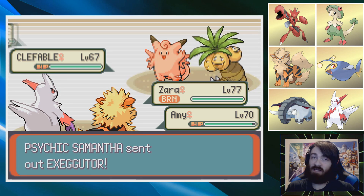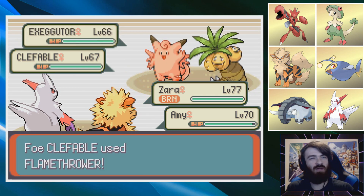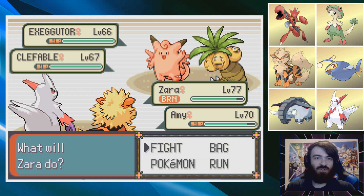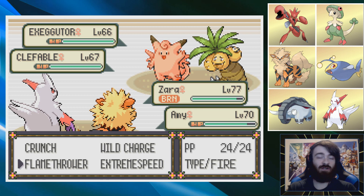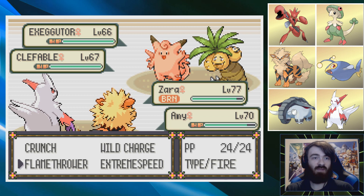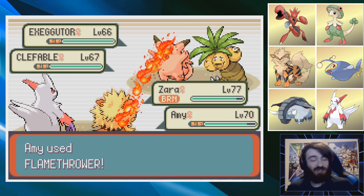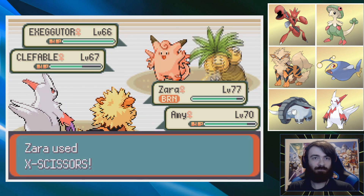Exeggutor again! Why are you Flamethrowing my Arcanine? Ignoring the questionable decisions made by that Clefable, I think I'm just going to switch to Exeggutor and get it gone, and go ahead and Flamethrower into Clefable. There shouldn't be any fake-outs coming from an Exeggutor. And that should be absolutely fine.